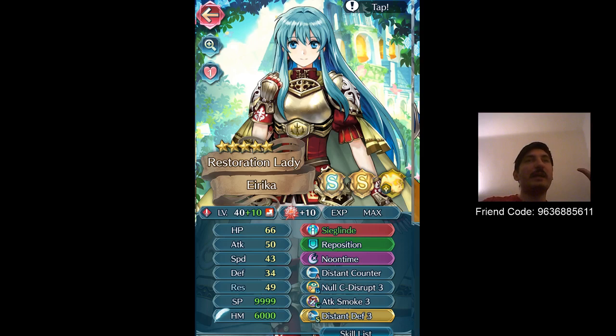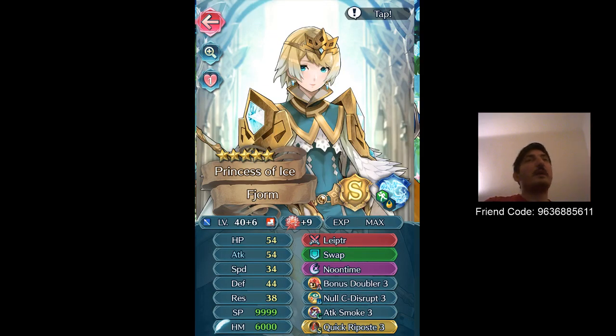Next up is Fjorm, the first legendary unit implemented in the game, so it's very likely you all have lots of copies of her. Merge her up — she has Distant Counter on her weapon so she can use Bonus Doubler without any worries. The cool thing about Fjorm is that she is often a bonus unit so you could run double support for her. The problem is that since she is a legendary unit you can only run her during Water season, but her stats are really well balanced and I really like her.